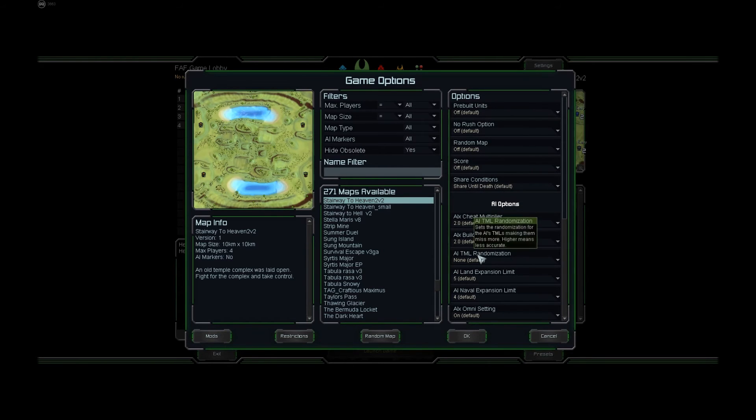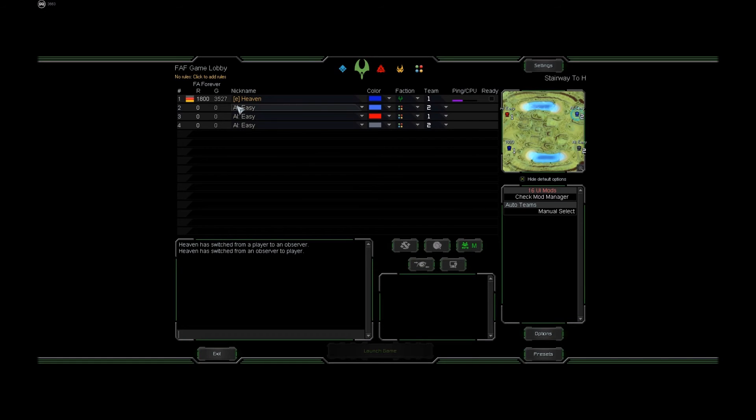For AI options, the game is only ranked if you play against humans and not against AI. So if there are only humans in the game and you put the AI cheat multipliers to non-default settings, that's fine — it has no influence on gameplay or on whether the game is ranked. But if you put an AI in a slot, the game is going to be unranked.